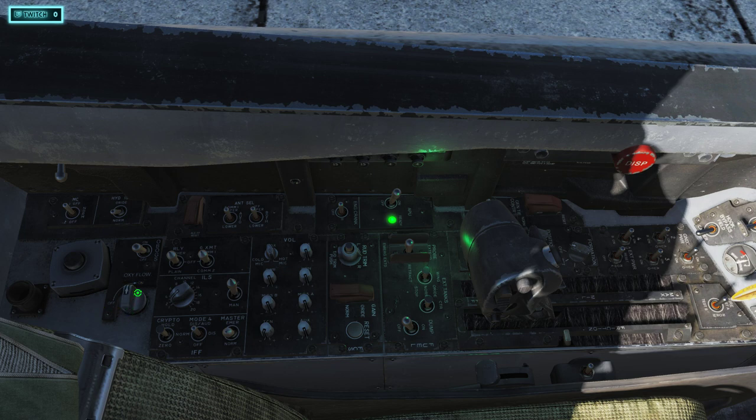Now look back here — you see this knob that says Oxygen Flow. Make sure this is turned on. Most of the time by default it's on, but there have been cases where I've seen it off. Then look directly above it for OBOGS — this turns your oxygen flow to your mask on. Turn that on. You'll hear two beeps. Then come over to your Rudder Trim — this little button that sticks up. Press, click, hold for about a second and let go. Your rudder is now trimmed.